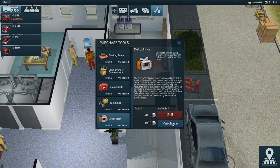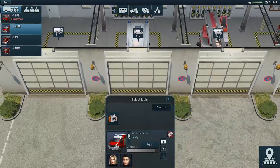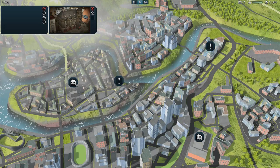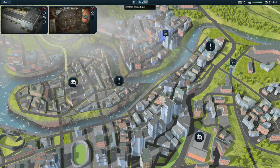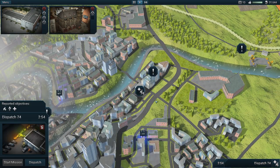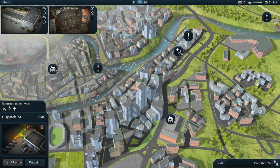Let's go back to the ambulance — we don't have the tool so let's purchase the defibrillator. As you can see we have plenty of money. Let's put that in there and they can deal with that. Let's see if anything else comes up in the meantime.